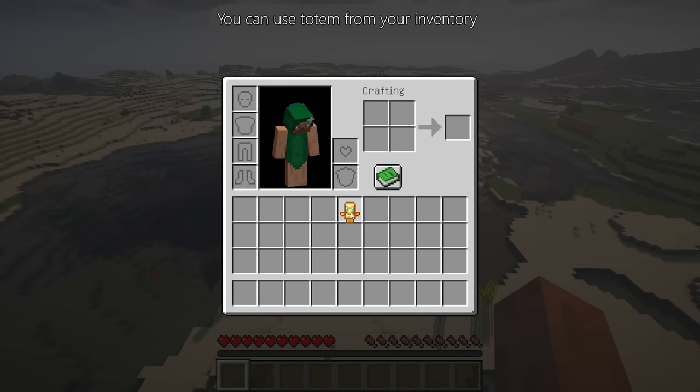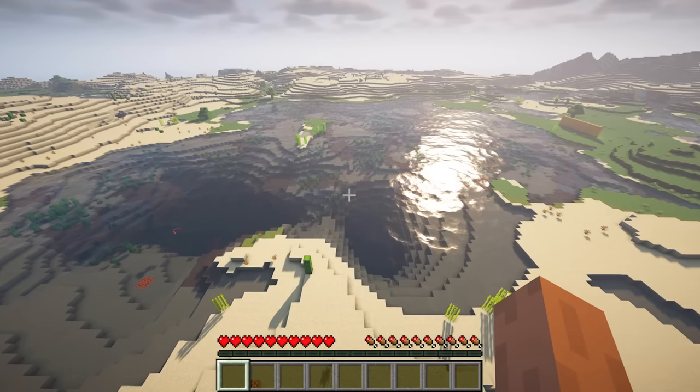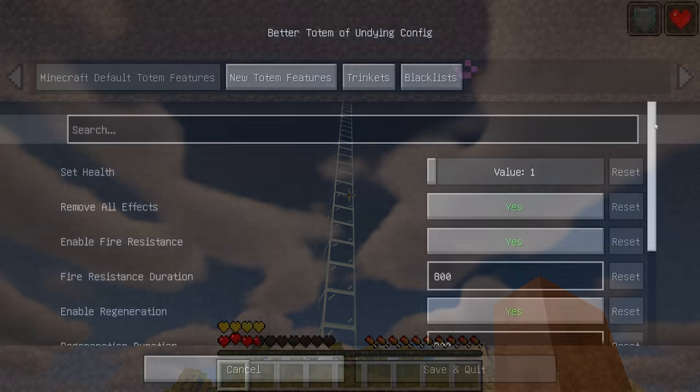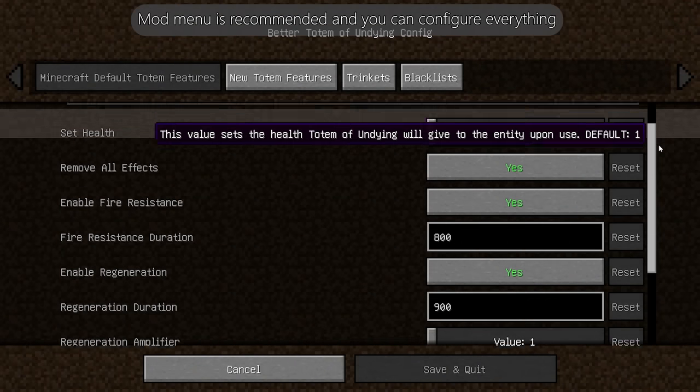You can use the totem from a charm slot if the Curios mod is installed, and you can also use the totem from your inventory. Mod Menu is recommended so you can configure everything.